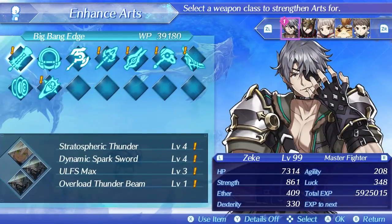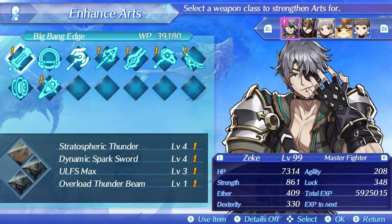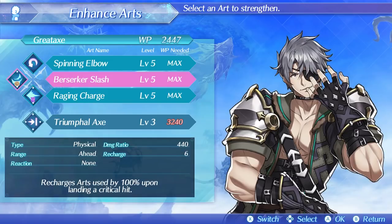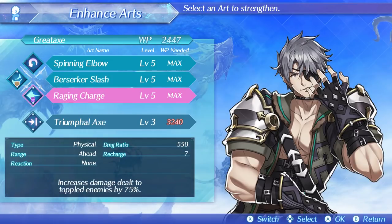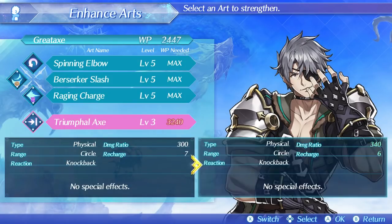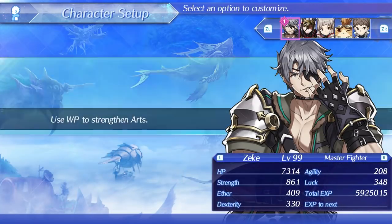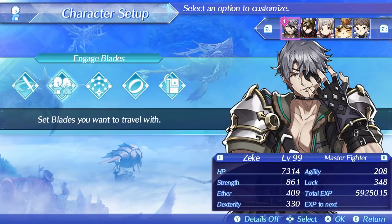For arts, you 100% want to have Berserker Slash equipped and most likely Spinning Elbow and Raging Charge. Berserker Slash is the art that has a 100% cooldown on critical hit, and Raging Charge and Spinning Elbow have a high damage ratio compared to Triumphal Axe. They're probably the best three axe arts to use and they all have low cooldowns, so it's not really a big deal if they don't get a crit or you miss one.